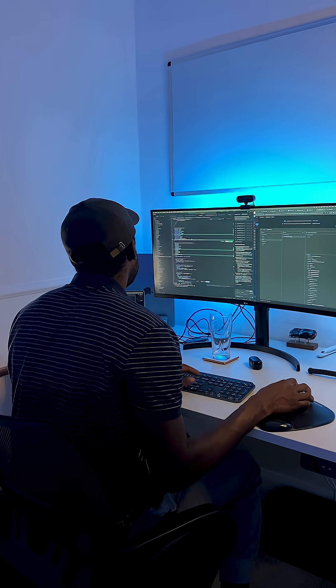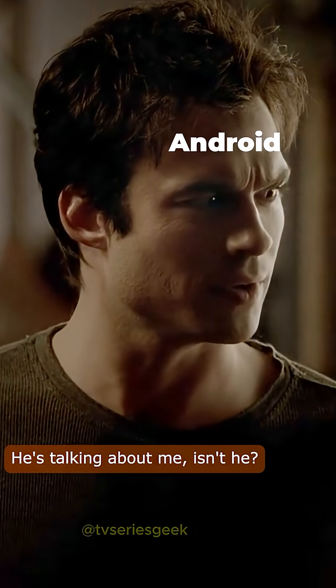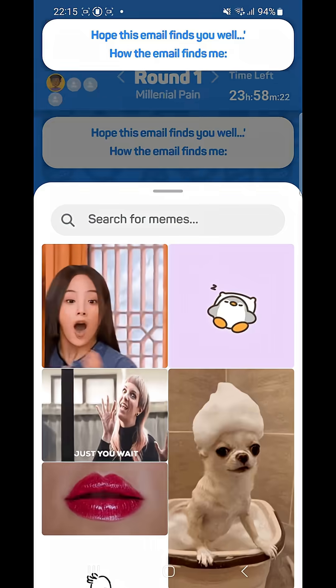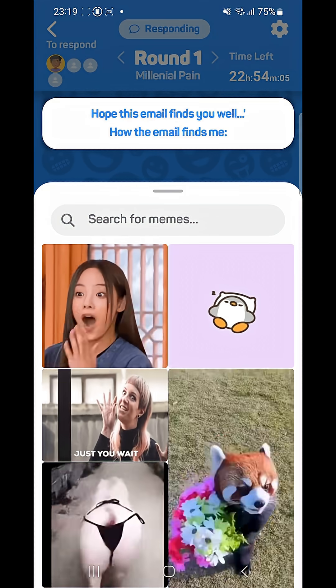I wanted to find a better way to position the caption card. There were some devices where it was misaligned, so I wanted something that would work across all of them. The best way to do this was to store all of the spacing as variables that I could then reuse. It took a bit of time, but we pushed through and got there.